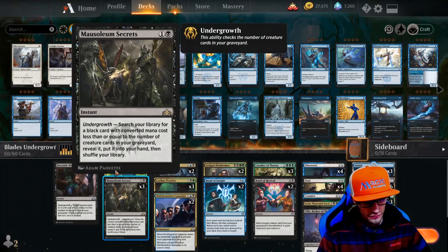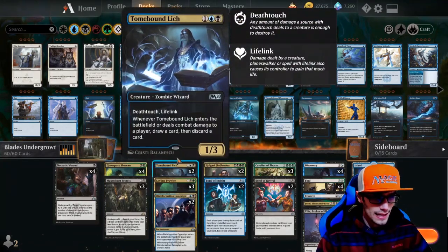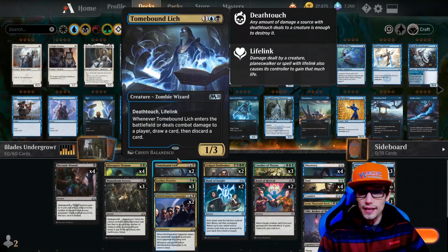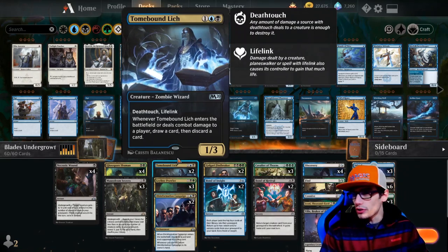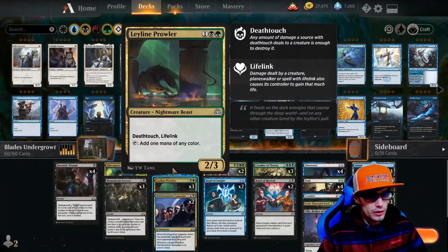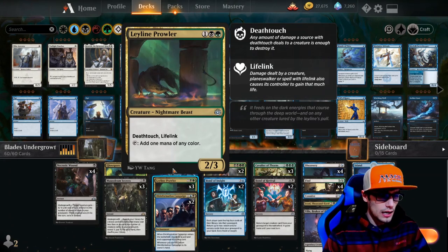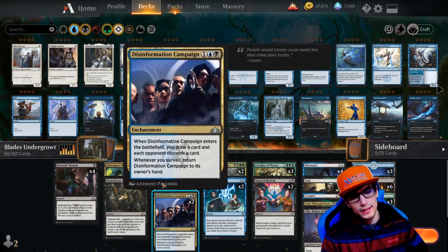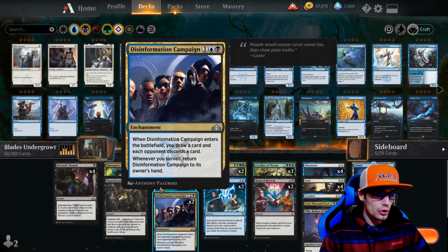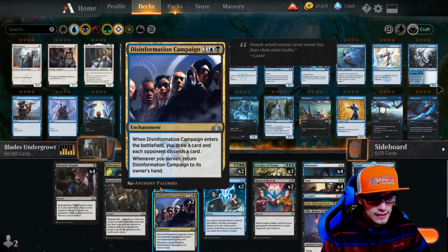Starting on our three-drops: Molderhulk is a 2/2 with deathtouch and lifelink, a 1/3 whenever it enters the battlefield or deals combat damage to a player - draw a card then discard a card, which is great for getting creature cards into the graveyard while keeping a full hand. We have Leyline Prowler: deathtouch, lifelink, 2/3, and you can tap it to add one mana of any color to your mana pool, helpful for fixing and ramping. We have Disinformation Campaign: when it enters the battlefield you draw a card and each opponent discards a card, and whenever you surveil, return Disinformation Campaign to its owner's hand.